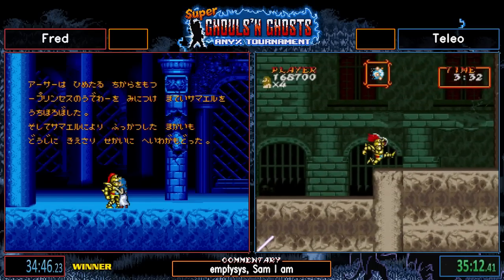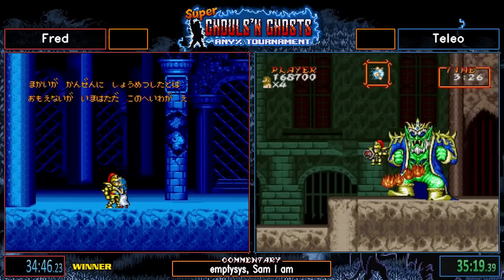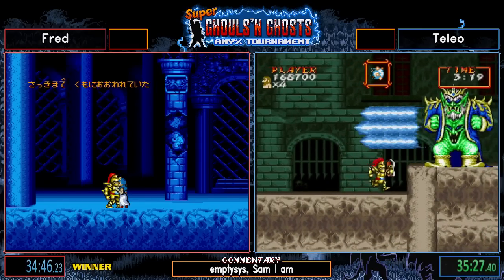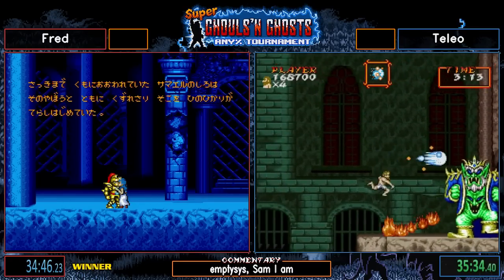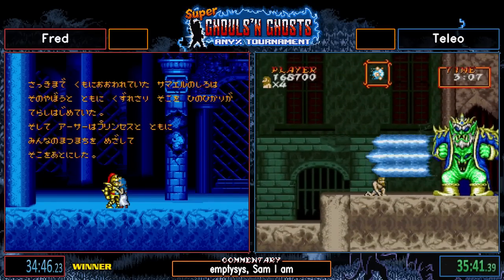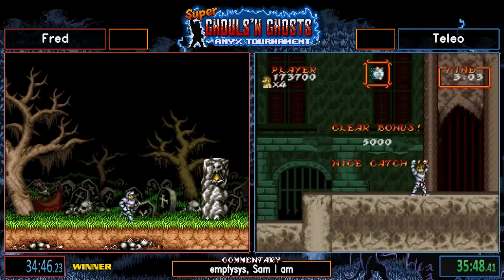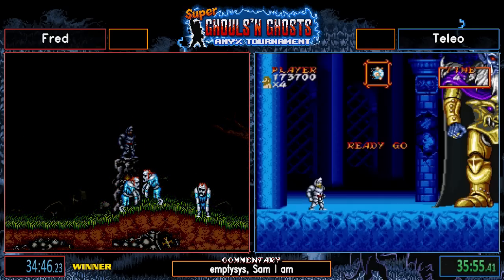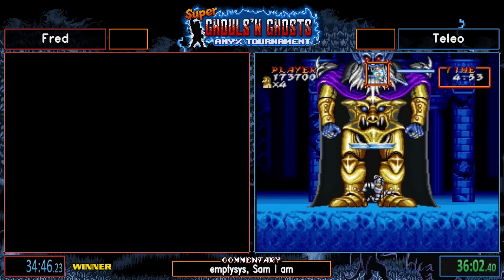We have two timing systems for the game — one where you start on press start and end on Princess Landing, and another where you start on control of Arthur and end on loss of control. They're about 16 seconds different. Fred said in chat it was a PB. His PB is a 34:34 and this looks like a 34:30, so that is a PB! PB hype! That is an amazing time.